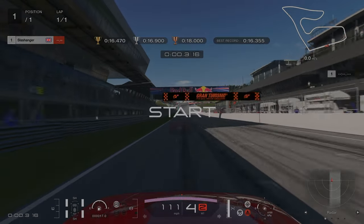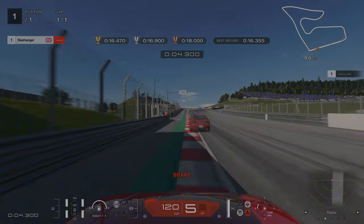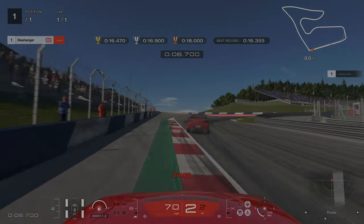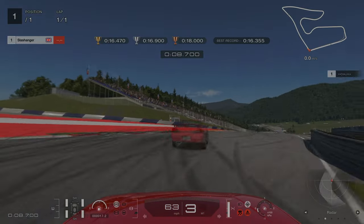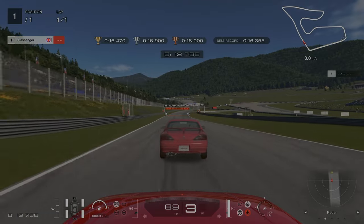For license challenge number five, our braking point is going to be just before we get to the 100m board. We're going to be all the way on the left hand side, going down into second gear, and we're going to cut as much of the first corner as we can. We're going to short shift up into third and then it's a drag race up to the line.